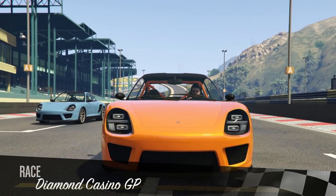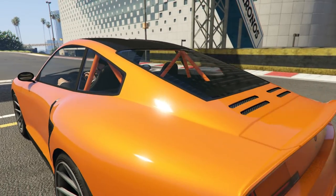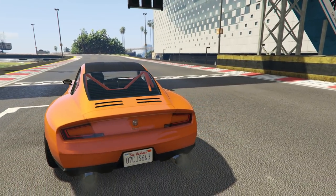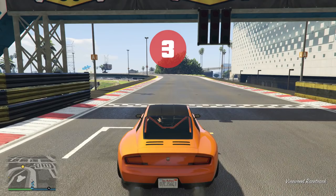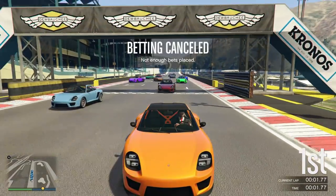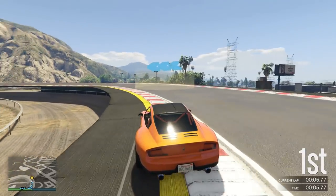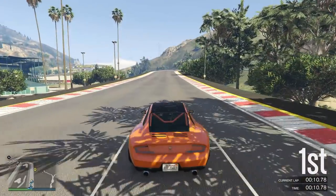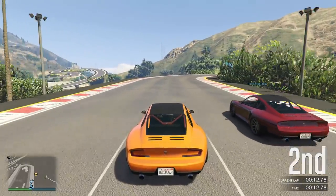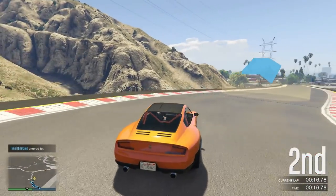On to the second race - we've got something a bit faster, going back to the Comet SR, kind of a firm favorite. It's a lovely car to drive and generally races pretty well. We don't really have any new vehicles at the moment so we're going back to favorites. Less likely to fall over is the Comet - you can spin them on the curbs but they're much less likely to tumble.